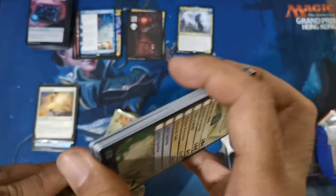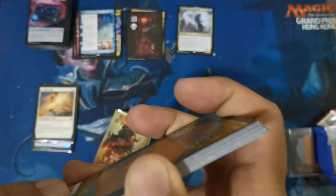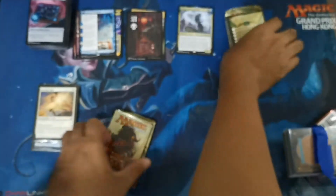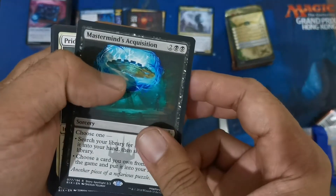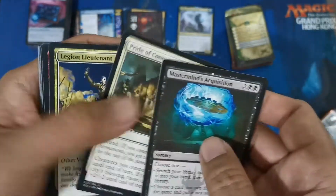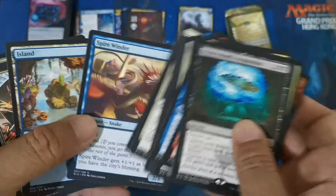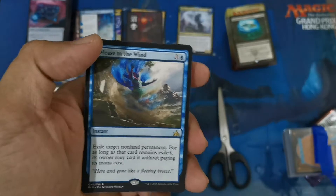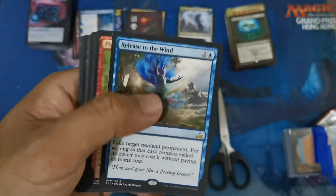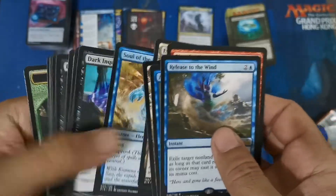The set separation will be done after the video. We have the Mastermind's Acquisition and a Block Sorcery with some Pride of the Lieutenant and Reckless Rage with uncommons. We didn't have any foils here unfortunately. Then we have Release to the Wind for the rare on the third pack, and then some Village, Aquatic Impression, and Colorful lands — the music lands.